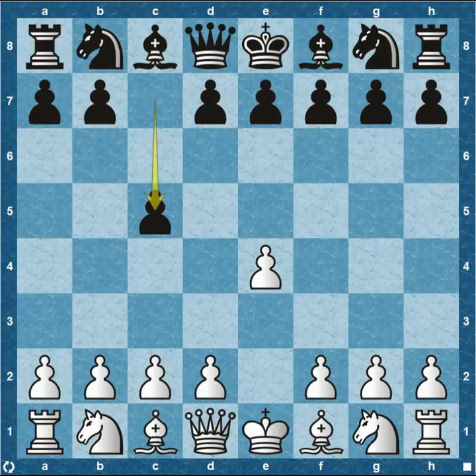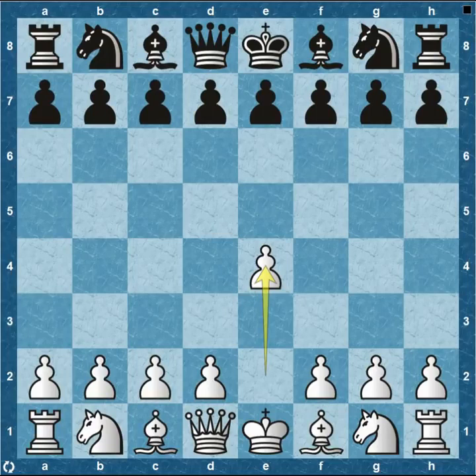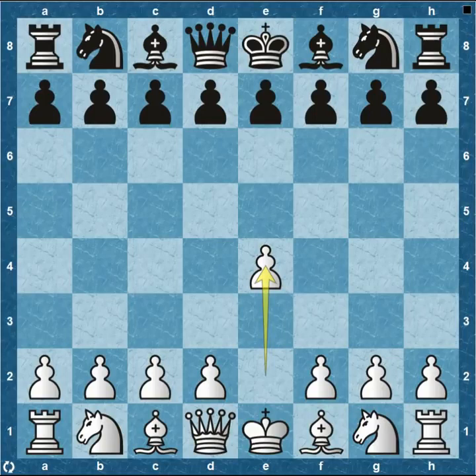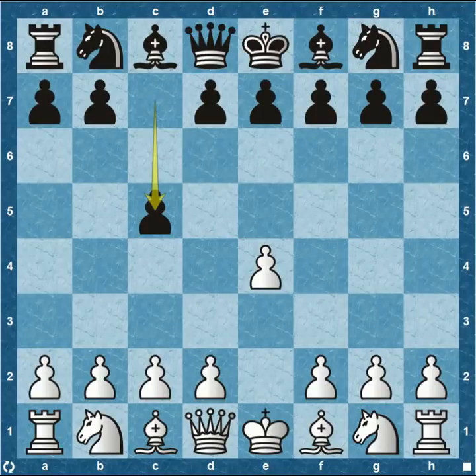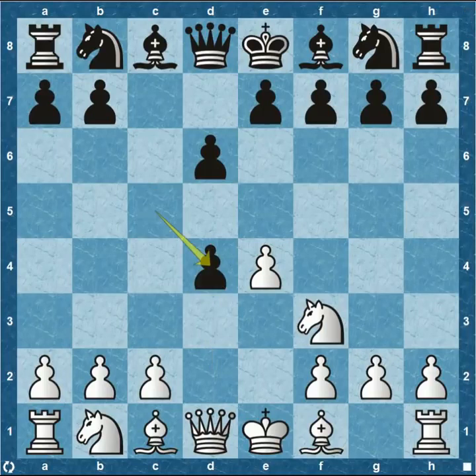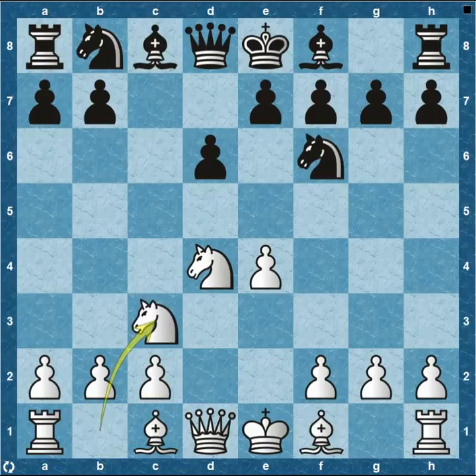Both of these players have played a little bit differently than what we're used to seeing from top-level play. We've seen Nakamura defend against pawn e4 from Topalov with pawn to c6 all tournament, and Topalov has tried his own variations, but today he's trying something different — the Sicilian defense. We see pawn to c5, knight f3, pawn d6, pawn d4, capture, knight recaptures on d4, knight f6, and then knight to c3. This is the open Sicilian, the main line — probably what 85% of Sicilian games follow.